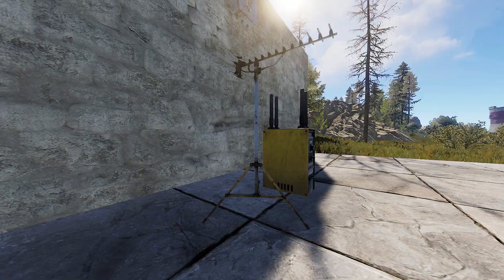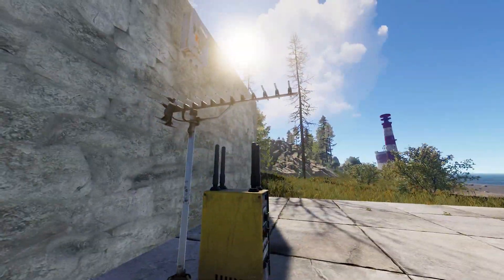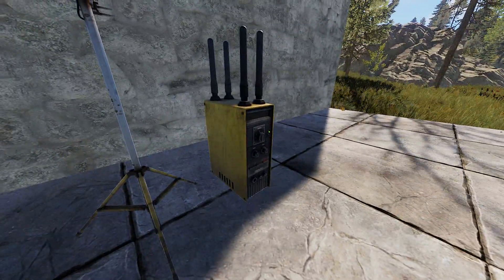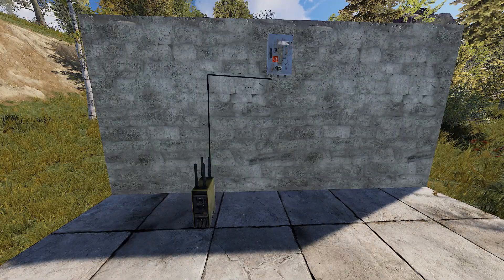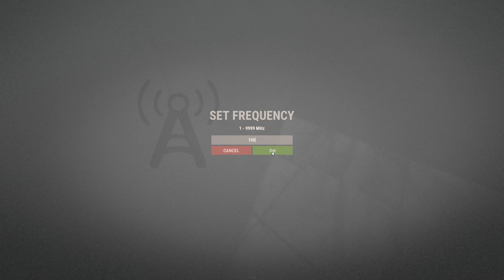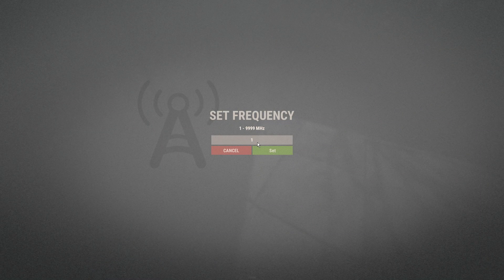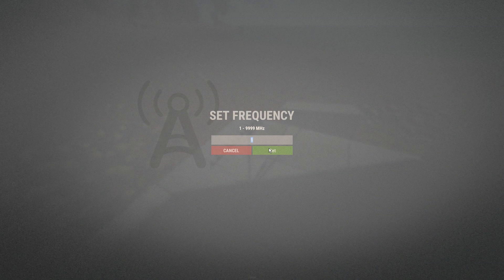The radio frequency system is the biggest part of the update by far. It includes the RF broadcaster, the RF receiver, the RF pager, and the remote detonator also known as the RF transmitter. When powered on, the RF broadcaster emits a user-set frequency that can be received anywhere on the map. The RF receiver intercepts these signals and when powered on listens for a user-set frequency — when the matching frequency is detected, the unit will pass through whatever power is going into it.